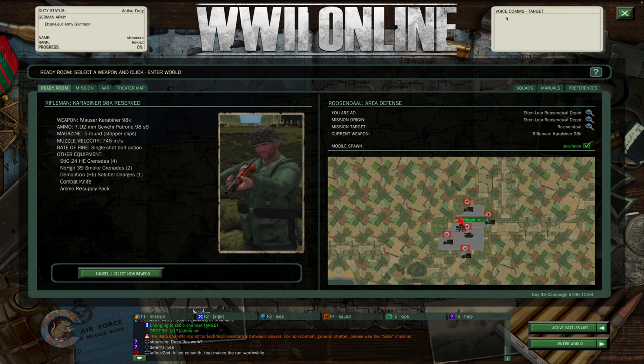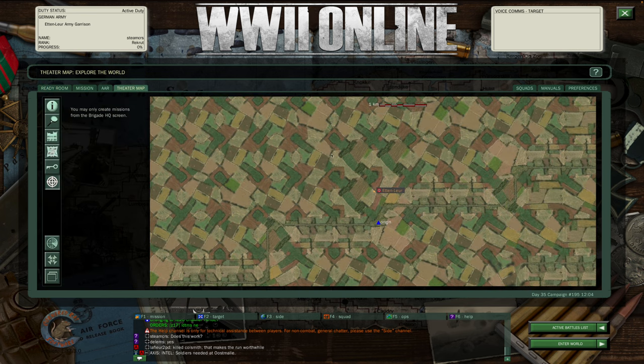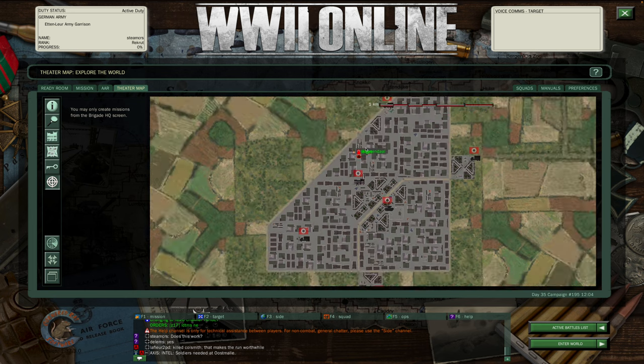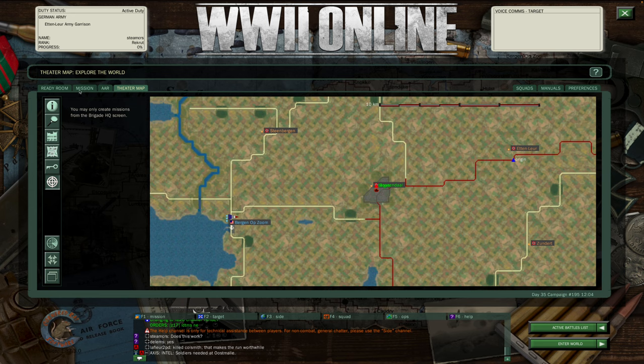We also have built-in voice comms — this is really, really important. You can always hit V as in Victor, or voice. Your V key will always project your voice and be able to talk to players in game. If you need help, 'on target' means anybody who's in your mission or on the same target objective that you're on — so anybody who has a mission up to this town on your side, regardless of where they're coming from, you'll be able to talk to them.